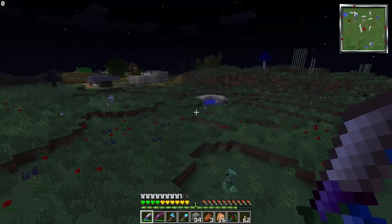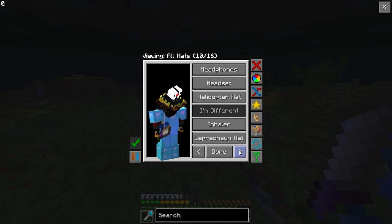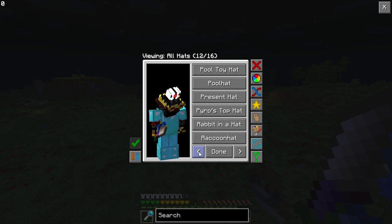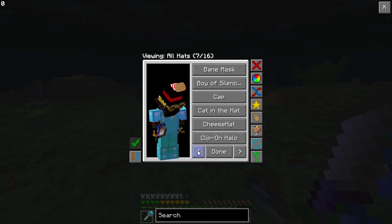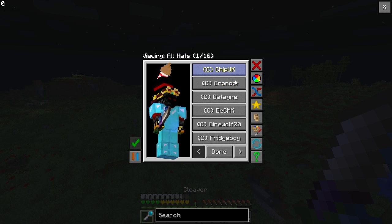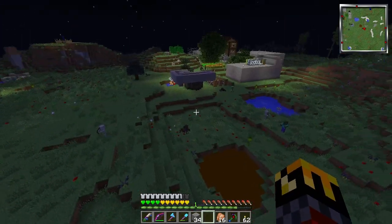Did that hat say 'chrono'? Seriously, did that hat say chrono? I have no idea how to find these things. Are they in Pyro's top hat? Are they in alphabetical order? Crown, computer, cap, clip-on... Chrono. He has glasses and a tongue. Okay, whatever.